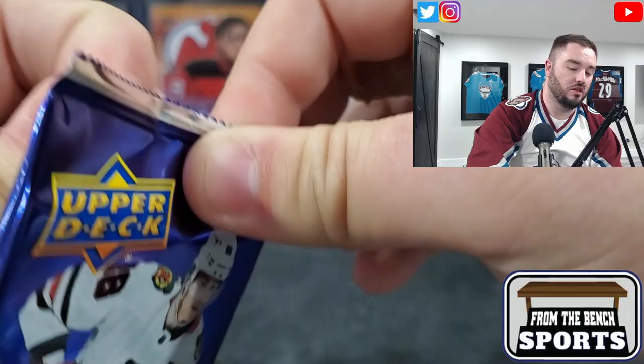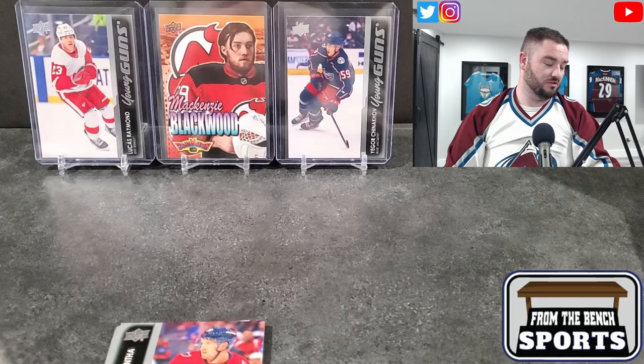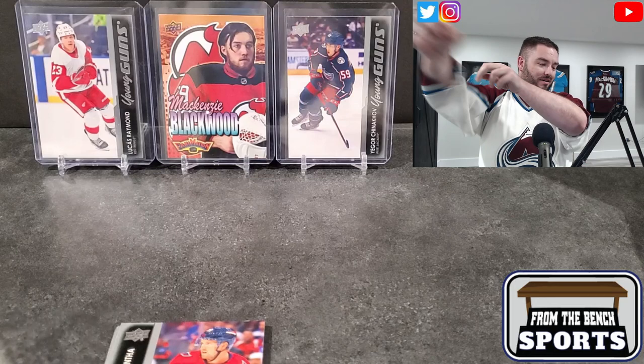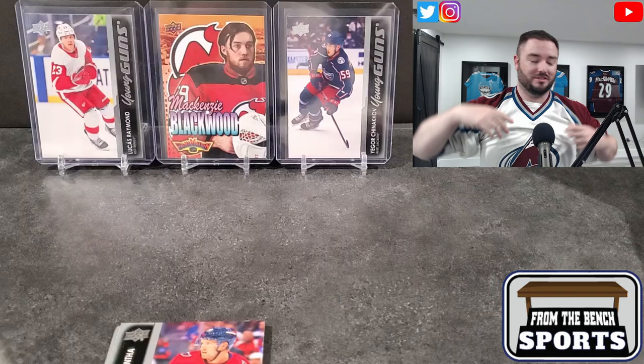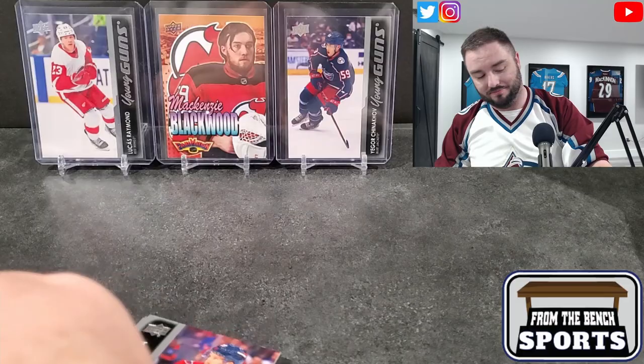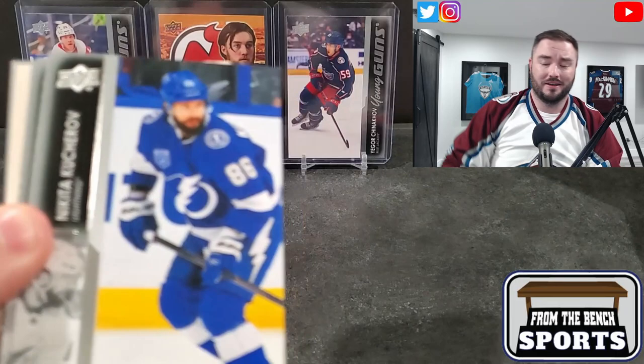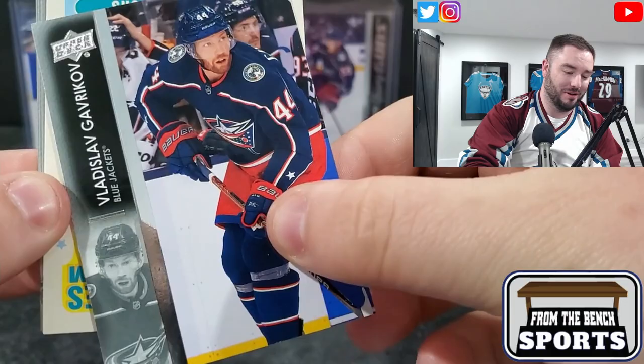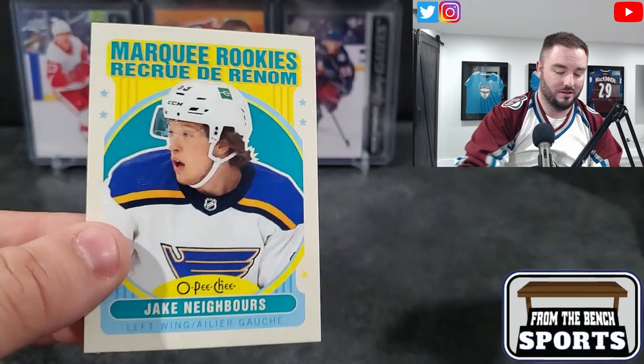Jersey of the day - this one is a throwback. As soon as you see the bigfoot paw you know it's an old one. This does not fit me in the slightest - it's a medium. This is one of my old old jerseys I still have kicking around. It probably looks funny to wear it, but it just shows how long I've been through the good and the bad and the ugly for the Avalanche - about 20 years. Here we go, we got Jake Neighbours.